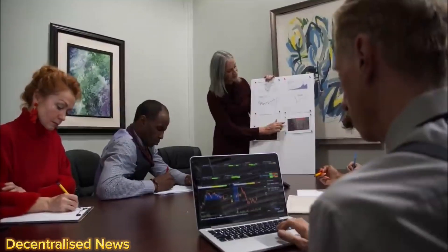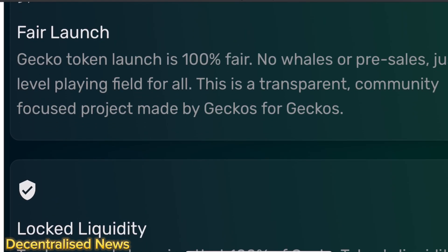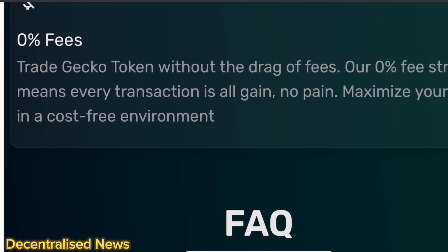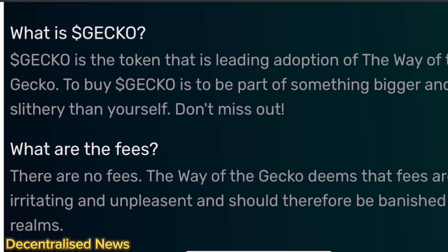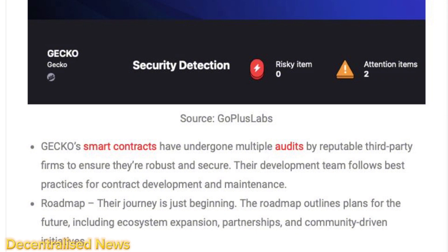Zero fees as well, maximizing your profit in a cost-free environment. It's a community-driven project where decisions are made through a decentralized governance structure. They have a total max supply of about 500 million, which is great compared to other meme coin projects out there with billions of tokens in circulation that just dilute and limit upside price momentum. Gecko embodies a more holistic, community-driven concept and presents the idea of a store of prosperity. Their smart contracts have also undergone audits by reputable third-party firms to ensure they're robust and secure.